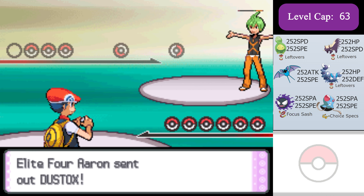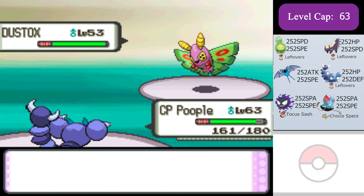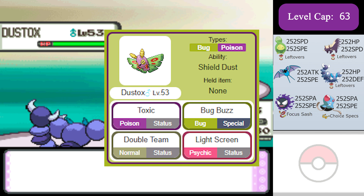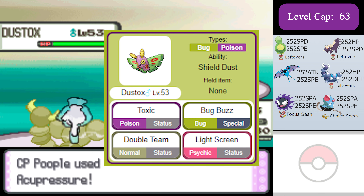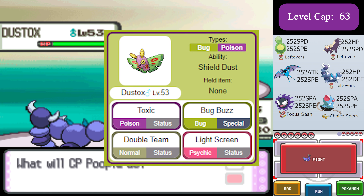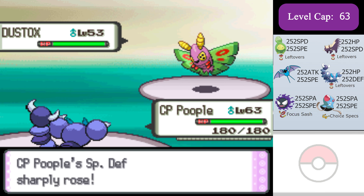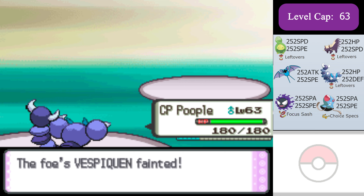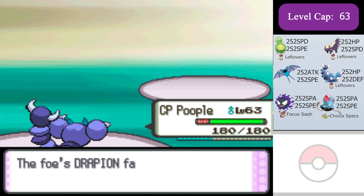For Aaron, this Dustox can't touch Skorupi. Toxic doesn't affect me, Bug Buzz does nothing because it's resisted and Dustox's special attack is terrible, Light Screen is useless, and my Aerial Aces in the end are just gonna go through Dustox's Double Teams anyway. I can set up all the way with Acupressure on it and take out all the bugs. You're gonna see this for all of the Elite Four and the Champion.